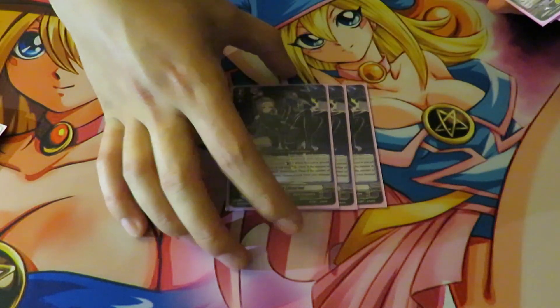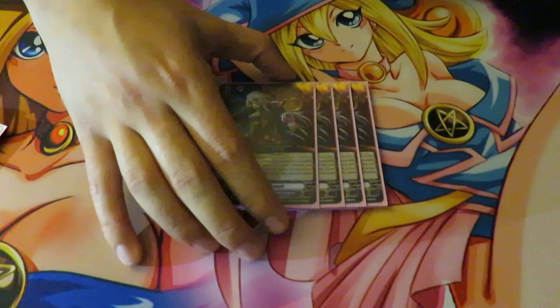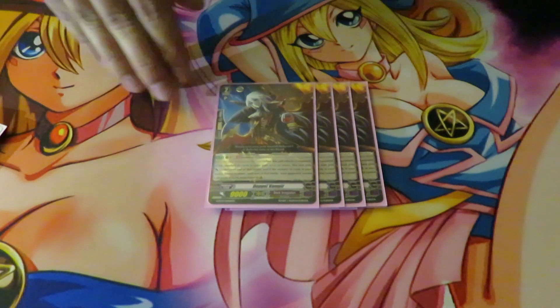For grade twos, we run three Flying Librarian for the extra soulcharging shenanigans during GB and to draw a card. And then four Doppel Vampyr — when it has six or more in your soul, gain plus 5k, and if you have 15 or more, your opponent can't guard it with shield 0s, so you have to PG this guy. If it gets stands or crit, it makes him even more deadly.